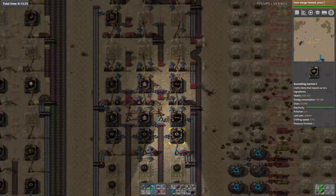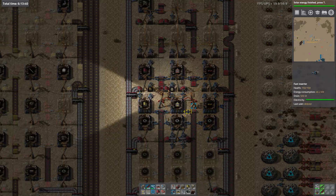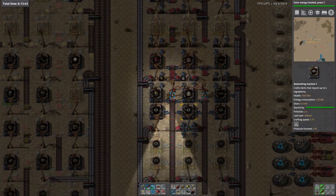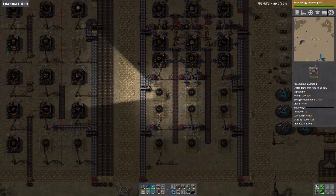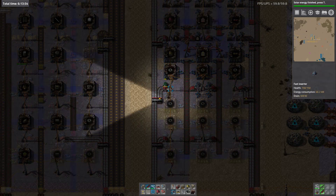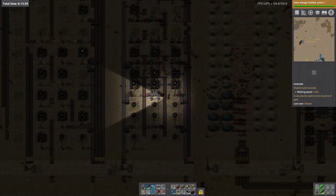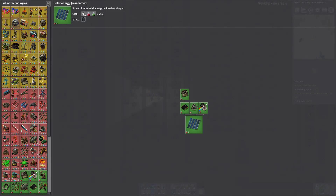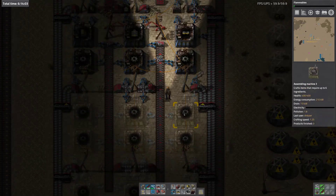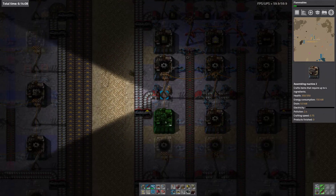We're making belts but no splitters. What is the problem here? This doesn't have gears because all the gears are being used up before we get there. This gear machine has no plates; that gear machine has no plates. So it looks like we don't have enough gears to support this - let's put down some extra machines.